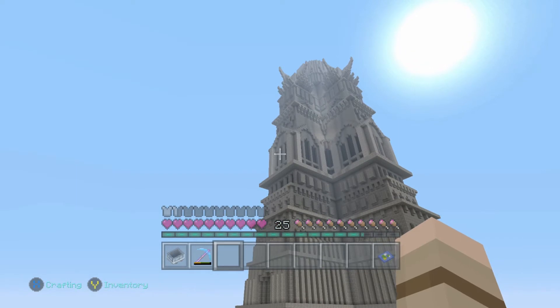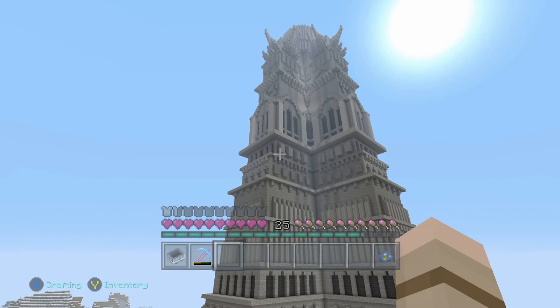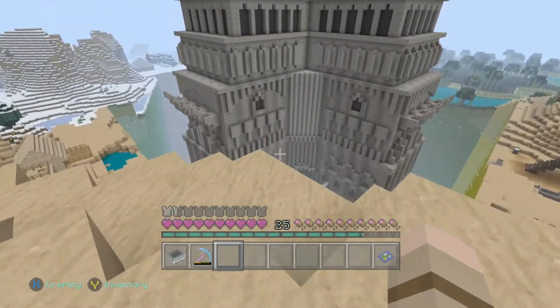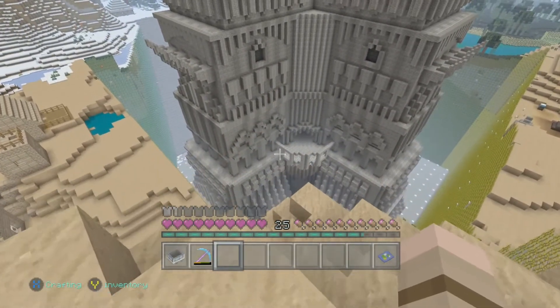We'll head up and over, and go through the ghost town over there for another angle, and start heading toward the staircase. All those poor villagers who gave their lives for the cause, and are now entombed in various parts of the tower. That's what you're supposed to do with your slaves, right?